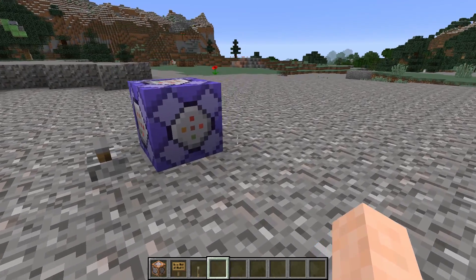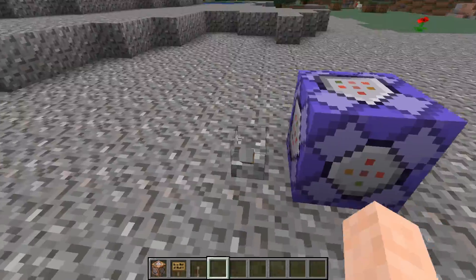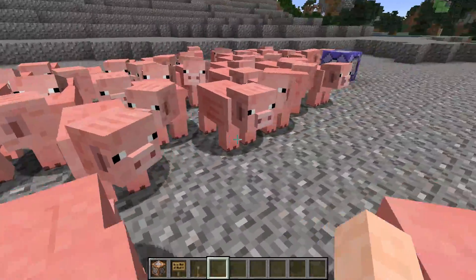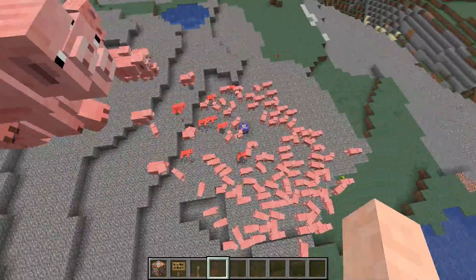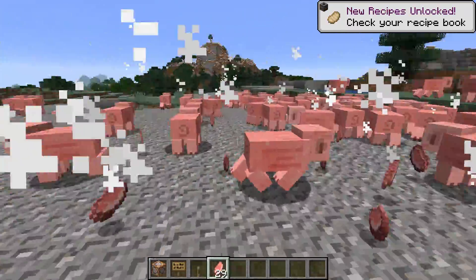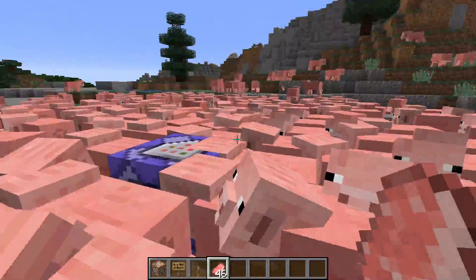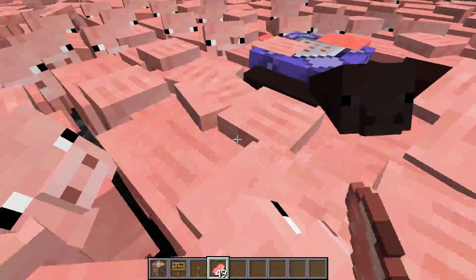The second method is, I think, even more obvious, and is run by this command, and when activated, you'll just summon a massive amount of pigs. Wherever the person is, it'll completely fill up whatever buildings they are in, and it'll be constantly pushing them around. It's really obnoxious, and if you leave it on too long, it's kind of laggy, so you want to be careful with this. Now I can't even find the lever anymore.